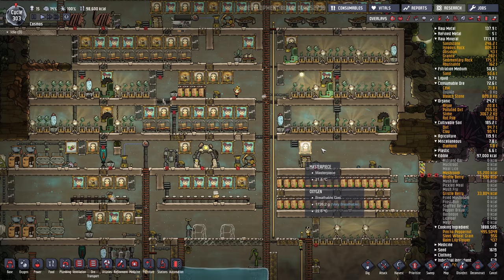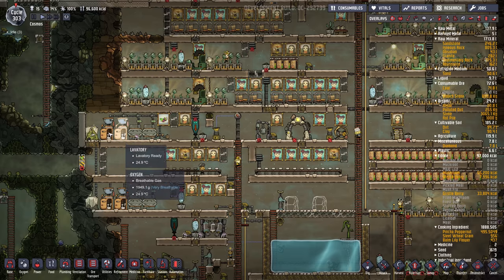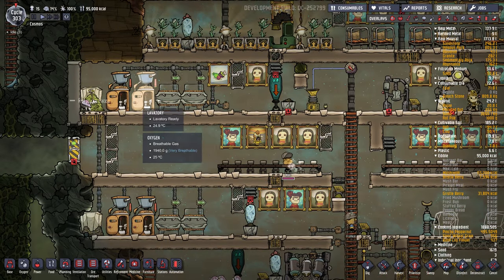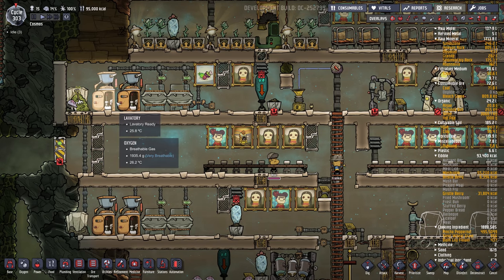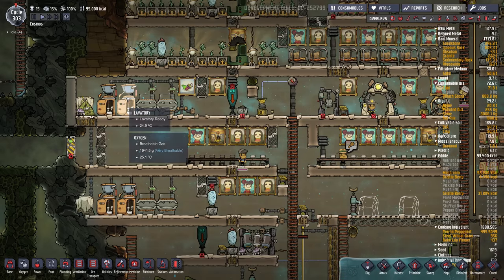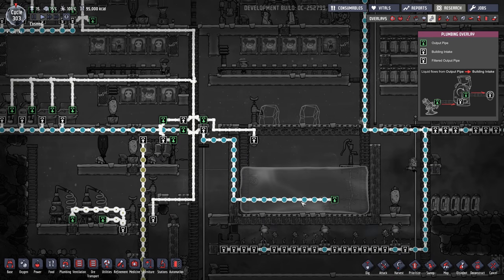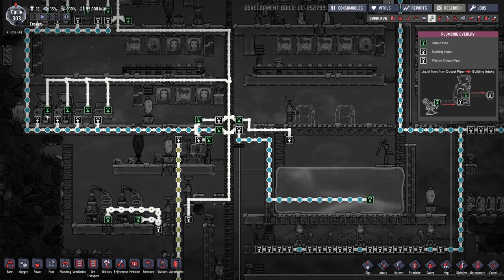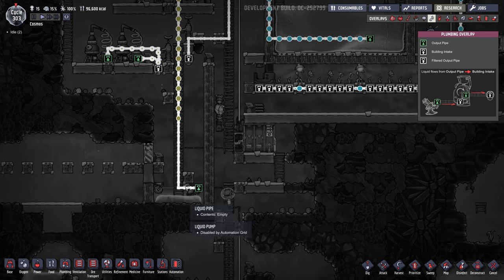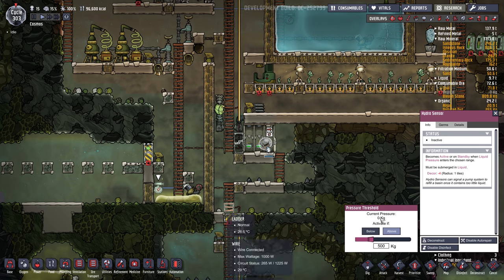I've done quite a bit of stuff off camera. I wasn't able to record earlier but I was able to play, so I set up some lavatories here to replace the outhouses, which is kind of keeping the germs at bay. There was a lot of germs piling up from polluted dirt and stuff. The piping is pretty elaborate but clean water comes from this little tank here, feeds the sinks and lavatories, and then the polluted water comes out and gets dumped in this polluted water area.